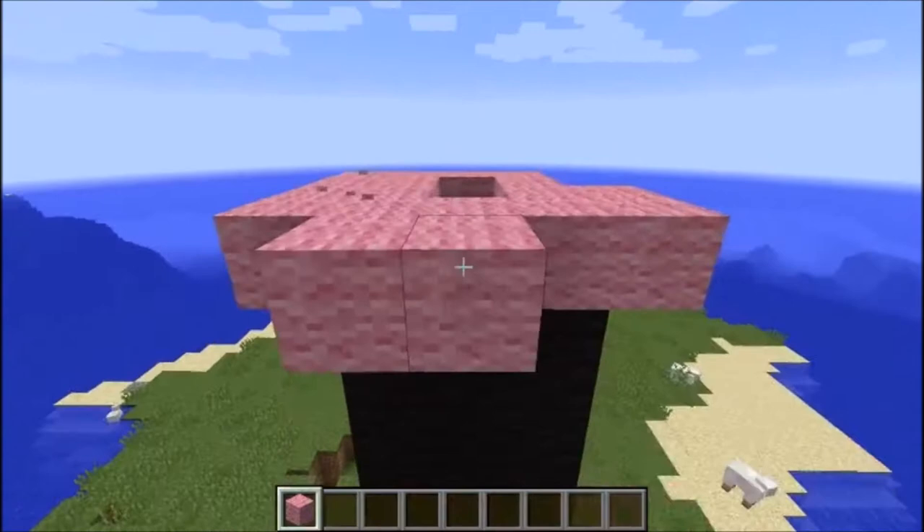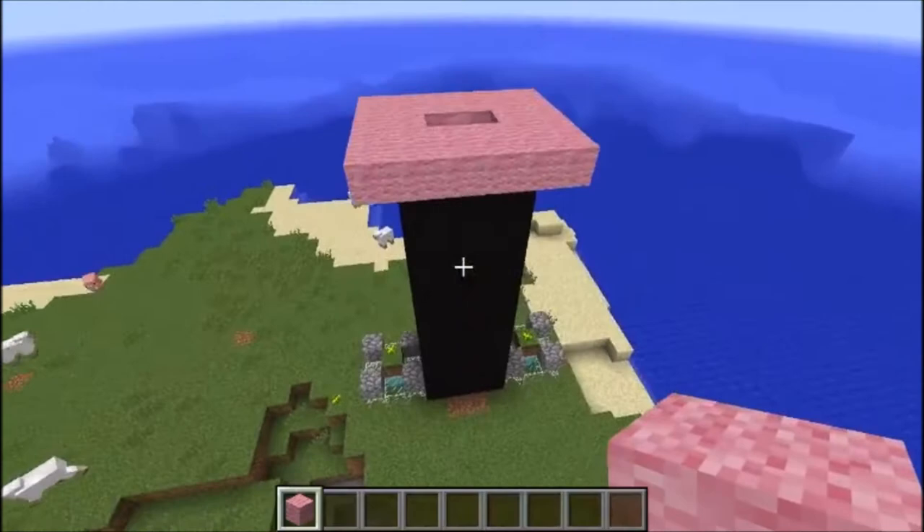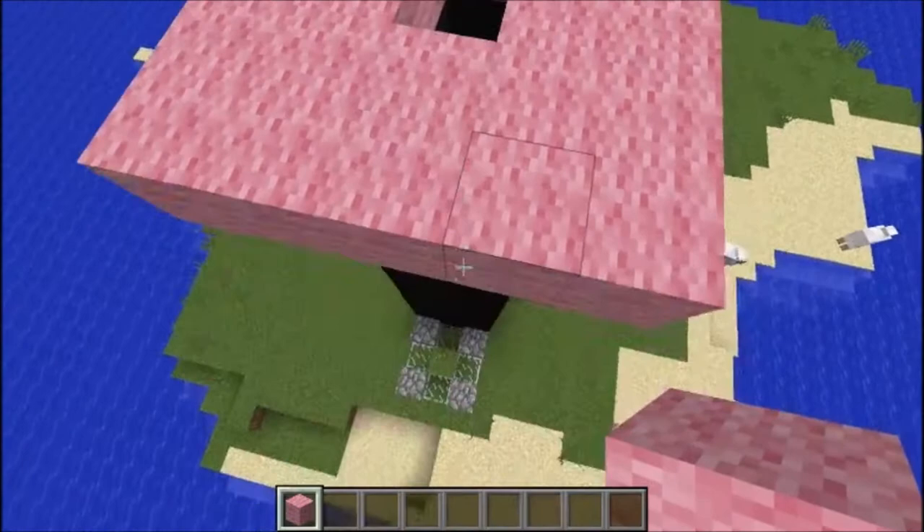You could change the color of your house if you feel like it. If you disagree with the blocks I'm using, you can just go yourself — because I'm the builder here, I build. You want to keep this area open and then just repeat.